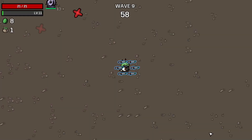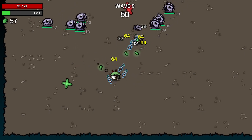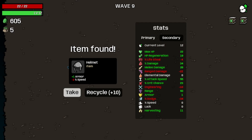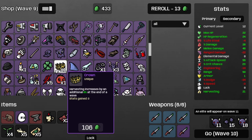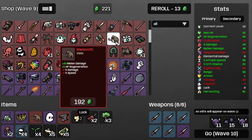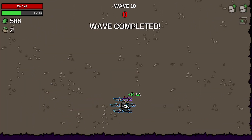On to the Speedy Boys wave, which is wave nine. We might need some more DPS to be completely honest — we could always use more DPS, the line must go up after all. And that's the Speedy Boys wave taken care of. Recycle the helmets, get some more harvesting, grab a mammoth, follow that up with another crown, and then a tractor and another mammoth. Welcome to wave 10. I need some more speed, because speed is keen.